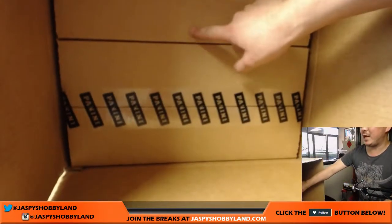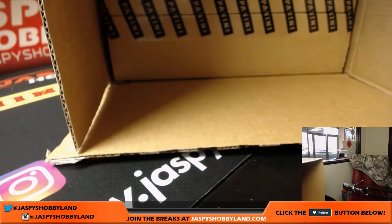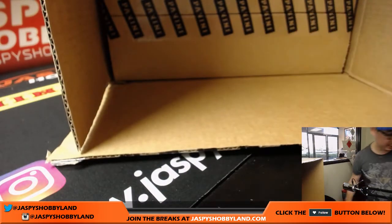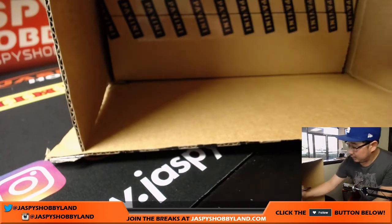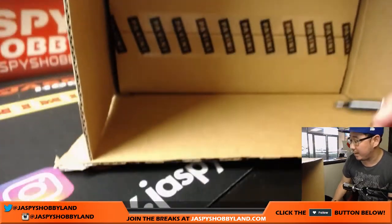So we'll roll the die: one, two, three for the top box; four, five, six for the bottom case. And it's one, so we'll do the top one. X marks the spot — that's the one we're going to do right there. This will be for another future pick your team break.